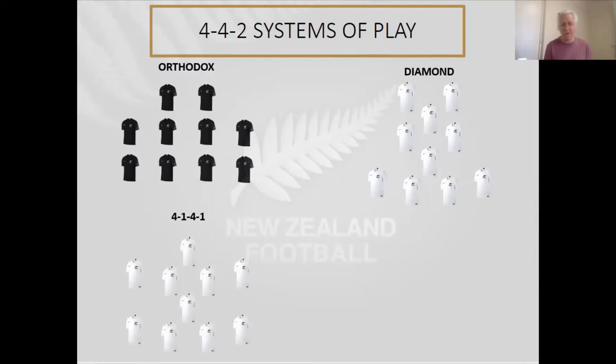Another variation is a 4-1-4-1 — slightly more defensively minded. The important relationship in that system is the player who plays in front of your back four. Depending on the qualities of that player, it allows your fullbacks to go forward more and allows your two central midfield players in front to be a little bit more adventurous. You can end up defending with the back four and the front sweeper, and attacking with your other midfield four and your striker. The key thing is making sure your striker doesn't stay isolated and that those midfield players really get forward and support them.